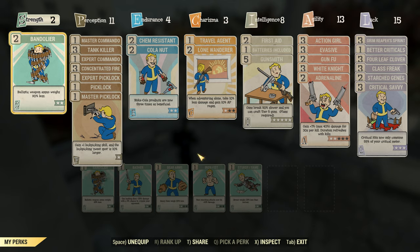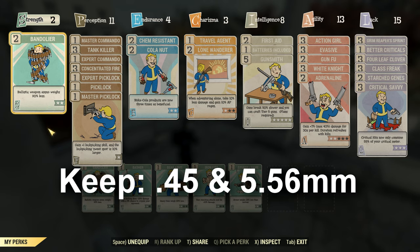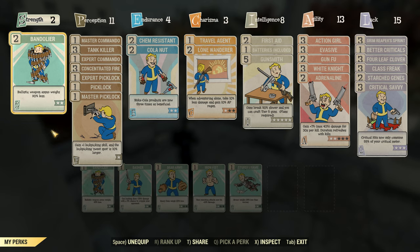We'll go over the perks first, starting from left to right. Starting with strength, we only have two points in it to afford Bandolier, so that all the ammo we'll be carrying will weigh significantly less. The main ammo we'll want to look out for is the .45 and the 5.56, which are mainly rifle ammo. .38 ammo does about 15% less damage but is far more plentiful, so that might be a weapon receiver mod you'd want to attach to your rifles.